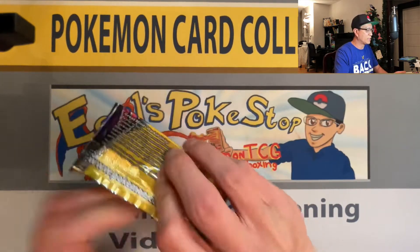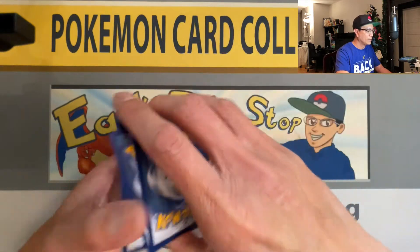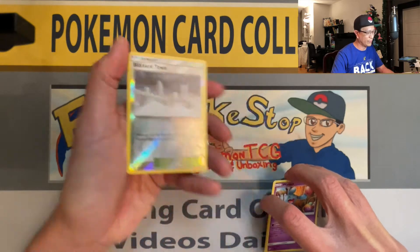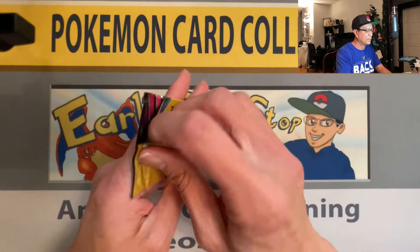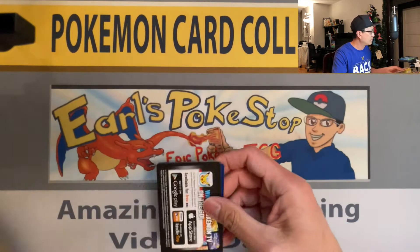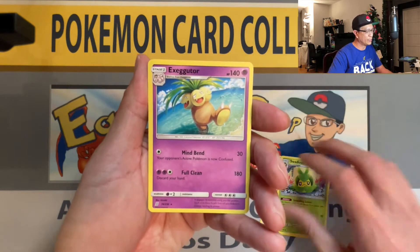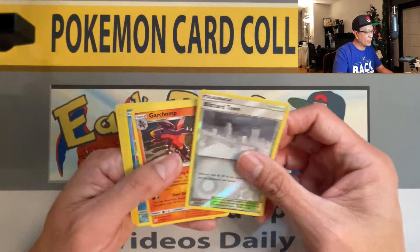We've been pulling some awesome cards from Unified Minds Dollar Tree packs. We got Sneasel — why not — and another reverse holo, a Blizzard Town reverse holo. Wow, nice! Two packs left. One pack left for Unified Minds. Middle to the back — Noibat, Swadloon, and an Exeggutor non-holo rare.